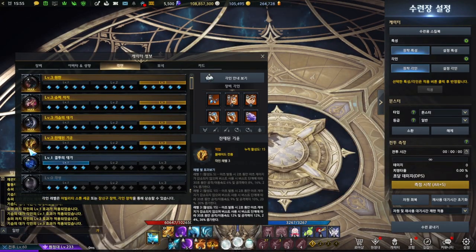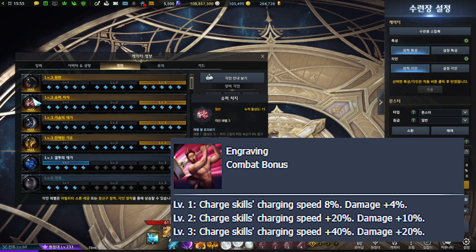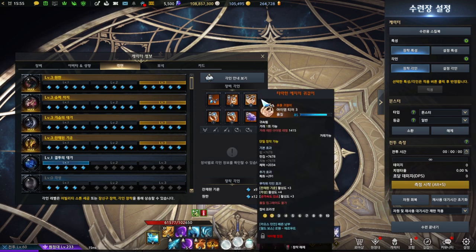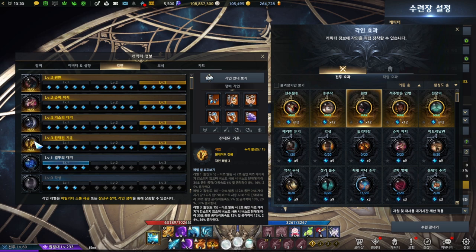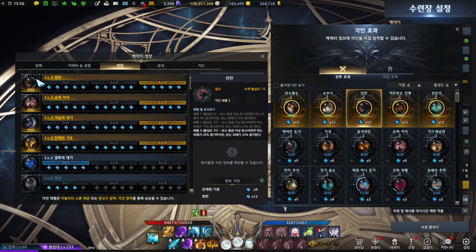The engravings you should really look for are Remaining Energy, which is your class engraving, and Supercharge, which is the engraving that affects most of your skills. This is how you should think in terms of being more efficient with your engravings. Later on, when you have additional engraving slots from orange or legendary gear and better stones, you would aim for Grudge, Supercharge, and Remaining Energy. Remaining Energy needs to be level three — it gives movement speed, attack speed, and attack damage. It just gives everything. Your second priority is Supercharge, then when you can add another level three engraving, it will be Grudge.